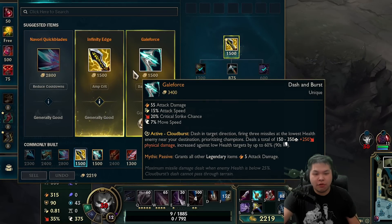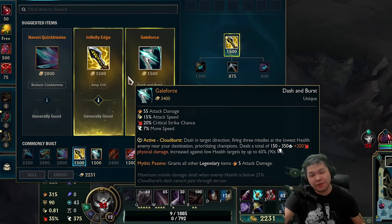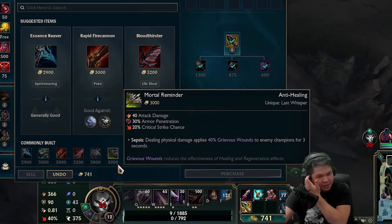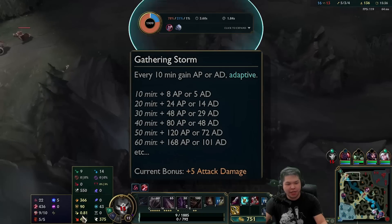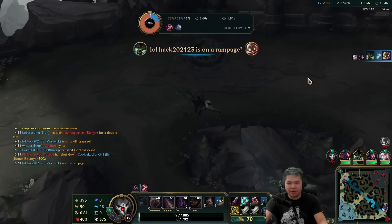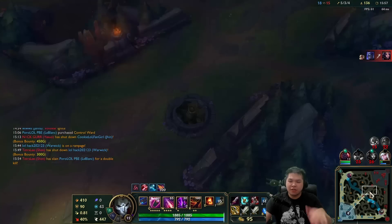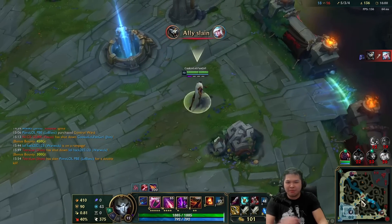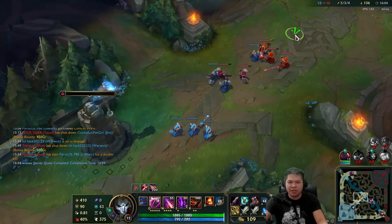We've got Infinity Edge, Galeforce, movement speed seven percent, but we don't have Swifties. We're going to do big damage with this Infinity Edge because we want to get AD for Kraken Slayer again. We have Gathering Storm - only plus five because it's not 20 minutes yet. Kraken Slayer is coming next. This is going to look really weird but we should be fine.